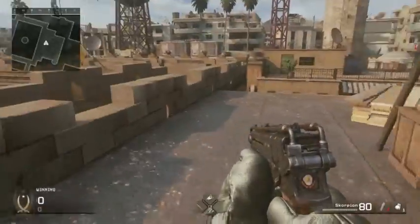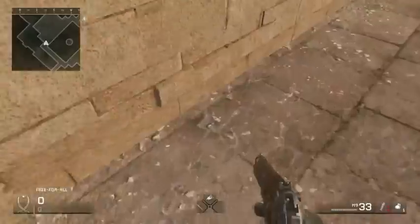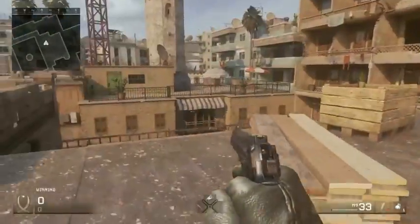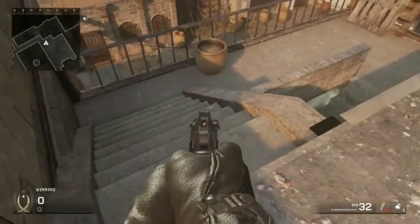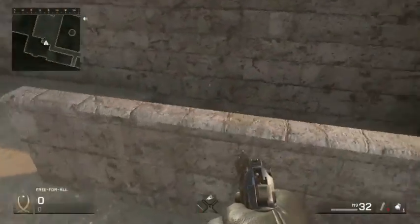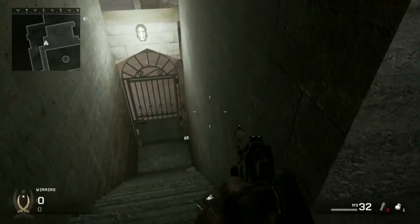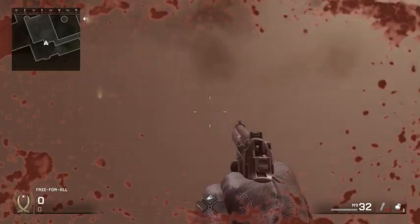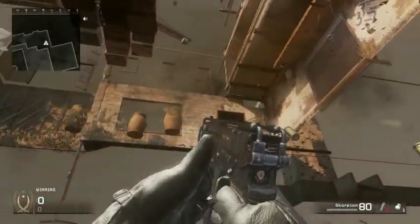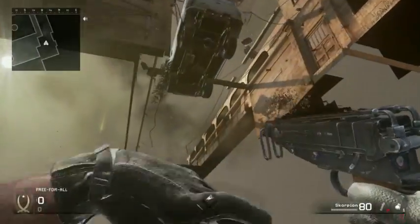Once you're up here, keep going straight and you'll find a staircase. Once you find it, just walk down it and keep walking down — you're going to end up underneath the map.